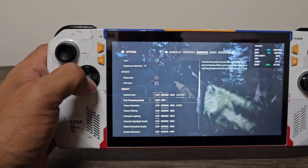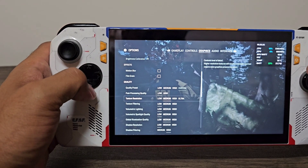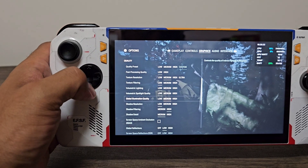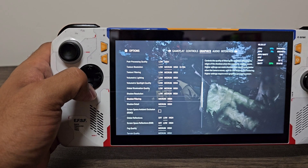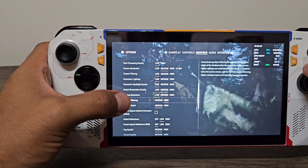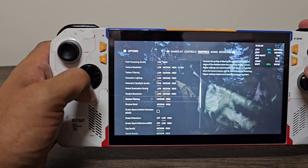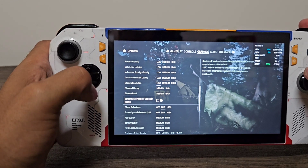Quality is set to custom because you don't want most things on low. Everything is on low except texture resolution which is medium. You want global illumination quality on medium, shadow resolution low, and shadow filtering high. If you put it on medium it's the same performance, but the shadows flicker on medium, so it looks a lot better on high. Shadow detail is medium.